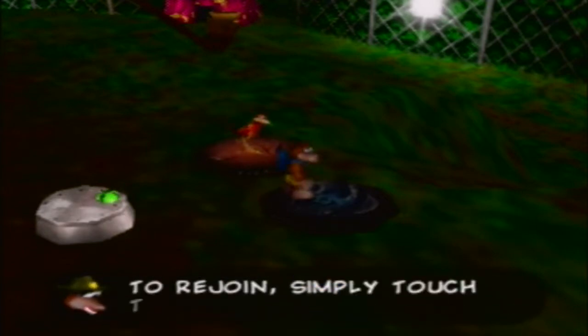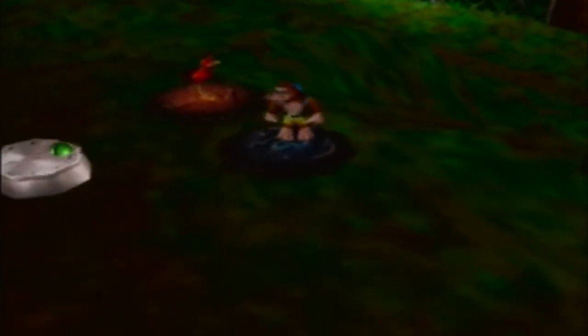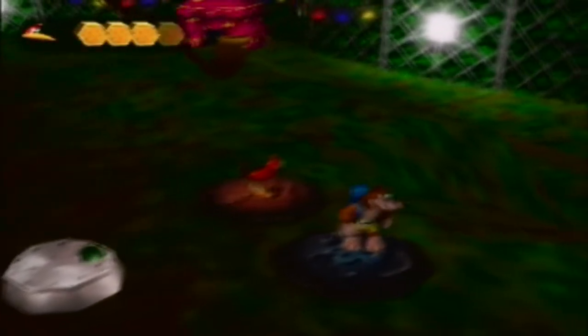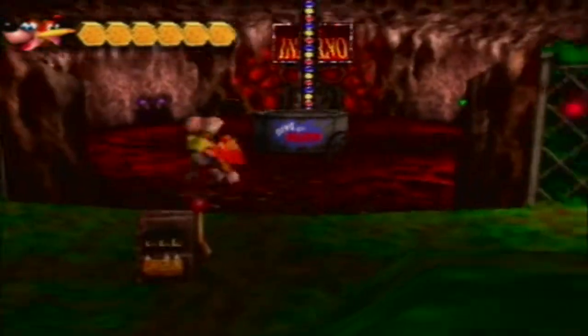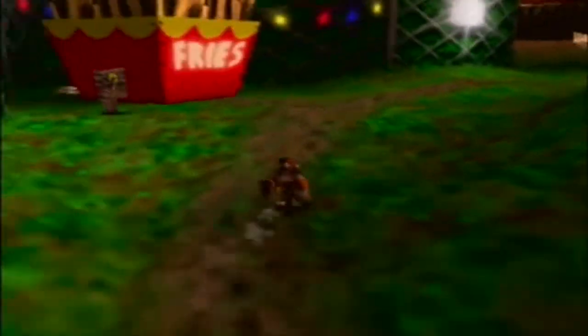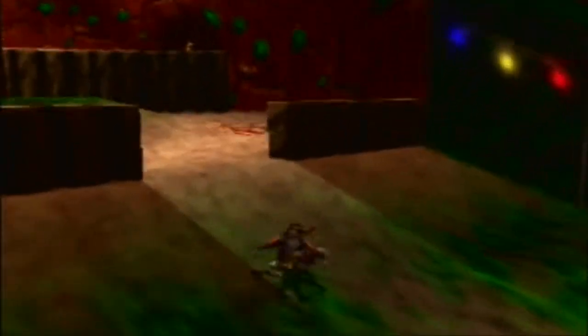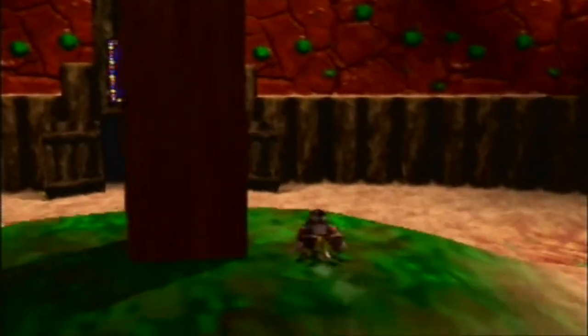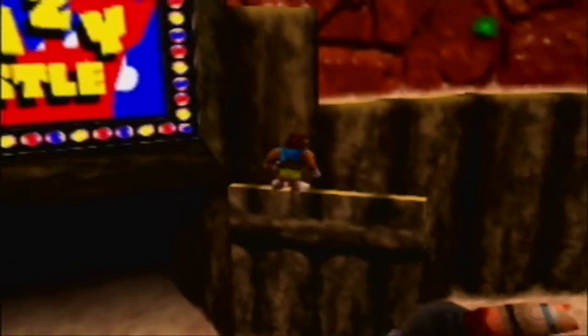To change to the other character, stand on your pad or near a swap cloud and press A. To rejoin, simply touch the two characters together. So if you're on a Banjo pad, press A and it will go to Kazooie, and vice versa. There are also clouds that will become apparent in a minute. For now, we have a Jinjo over here - let's get it, and do everything in this area first.